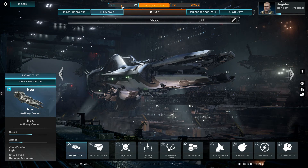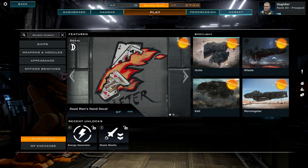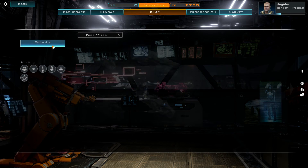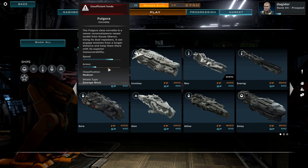I saw this game two-plus years ago at PAX — it was super early then and I was like, holy shit, this game is incredible. Then last PAX it had a huge booth just for this game — loved it, so I signed up. There's also the market where you can buy decals, different ships, different versions of ships, different weapons and modules. I don't have the money for any of this because I already bought one.